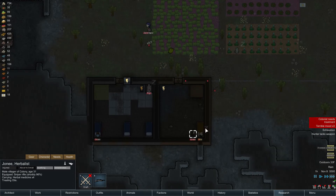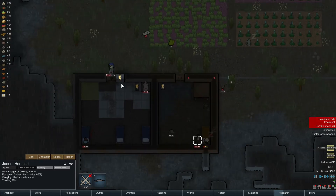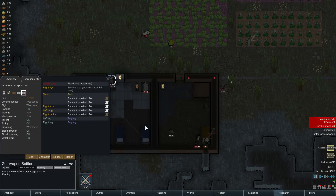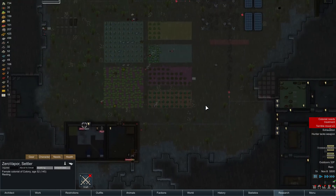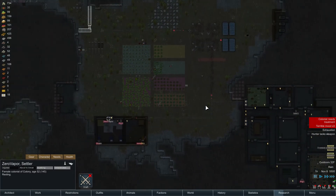Beavers. Damn it. A bunch of alpha beavers have arrived. Zero Vapor, how are you doing health-wise? You're good. Okay, can you do me a favor and... What do I do? Where do I start?